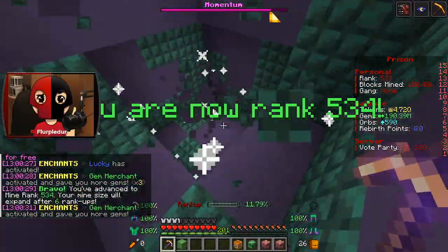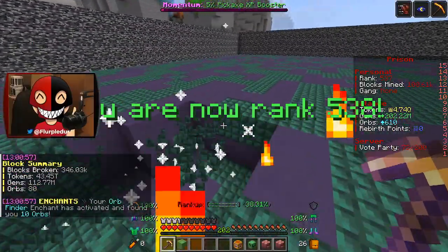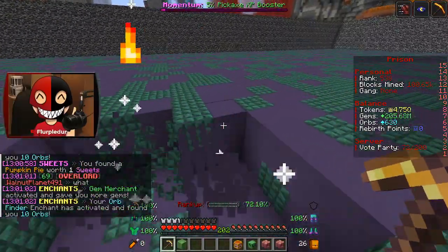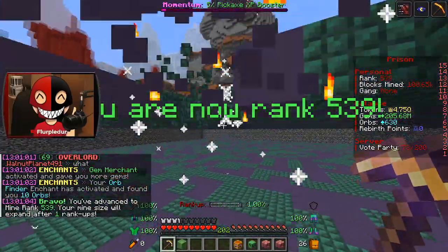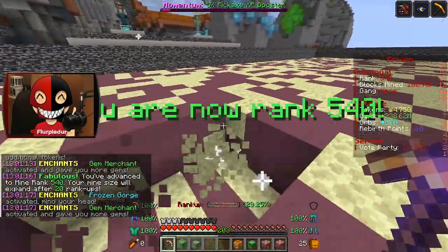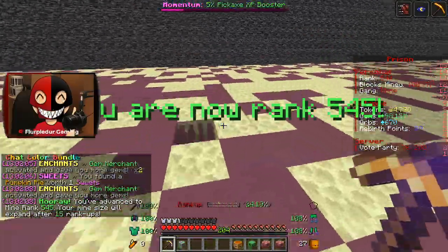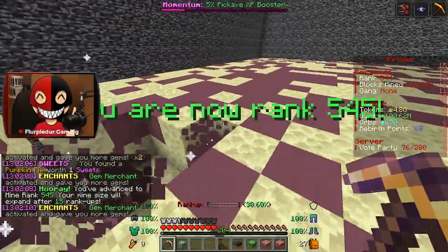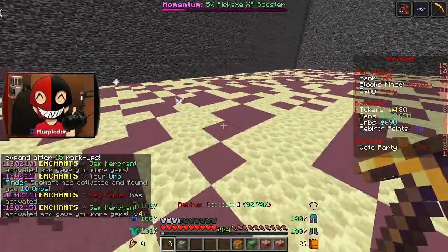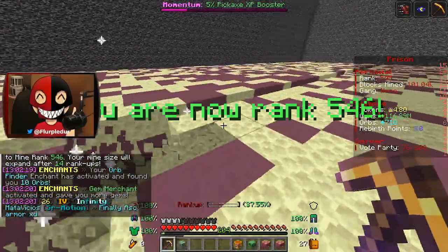I can't even remember what they all do. I'll check it probably after Perkaholic runs out, which will also probably be roughly around the time that my mana booster runs out. Hey, new mine! I think that was probably my favorite mine so far. I think Frozen Gorge has actually kind of paid off. I get gems a lot from Gem Merchant and Gem Finder being maxed, but I feel like it's done something.